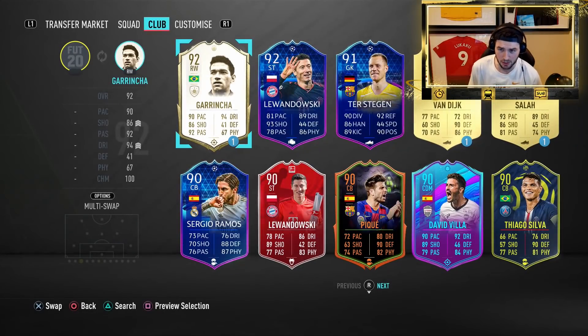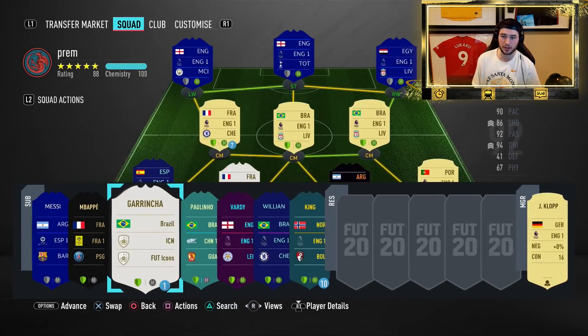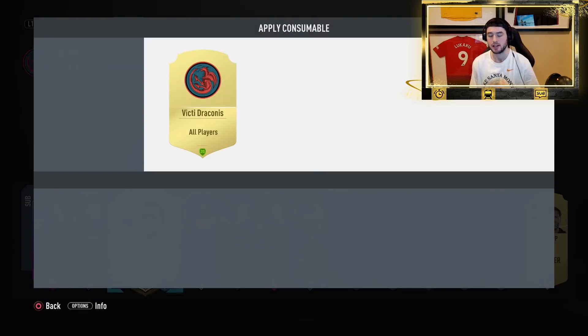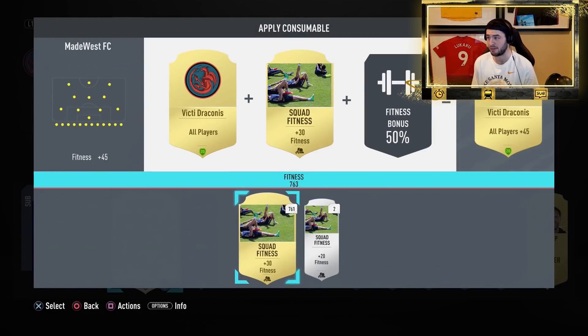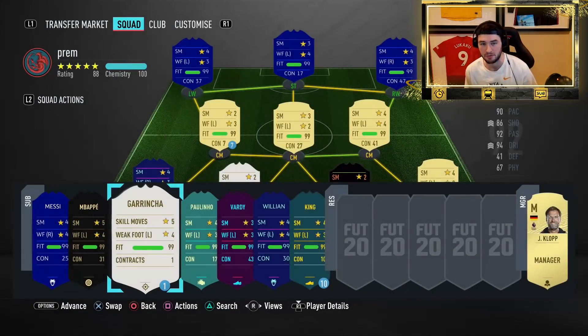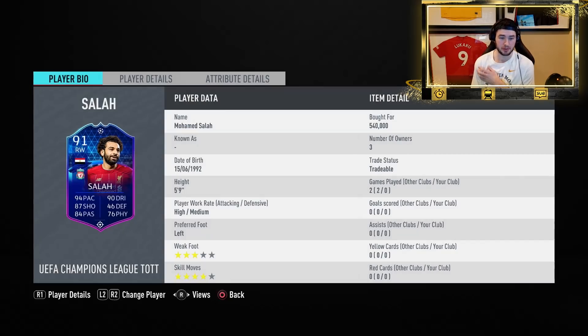Welcome back to another video on the channel. Today we are gonna be trying out Mo Salah — another Team of the Group Stage card. We don't really have that much time left for these reviews because the promo is gonna run out, so I want to do these while they're obviously still in packs. We've got 91-rated Mo Salah, should be a pretty damn good card.